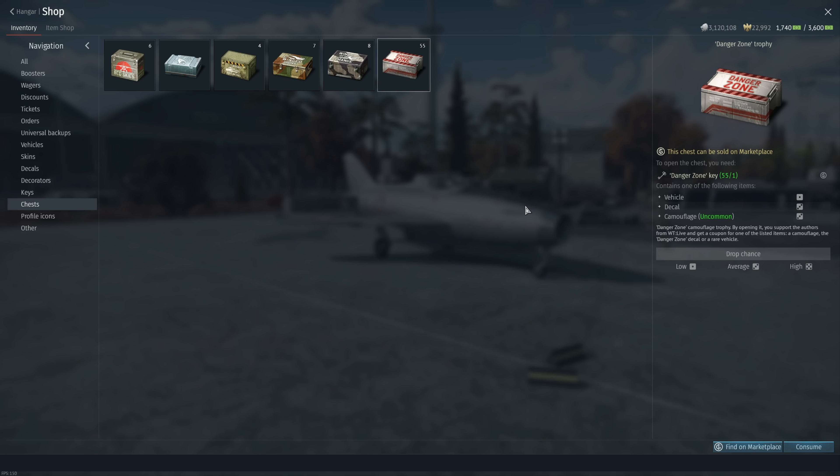Hey everyone, Tankenstein here. In this video I'll be opening up 55 Danger Zone loot crates — the trophies for the Danger Zone update. The purpose is twofold: to see what loot I get, and to show you guys what the realistic odds are when opening these, because the game just shows some dice labeled 'low', 'average', 'average' — which doesn't really tell you anything.